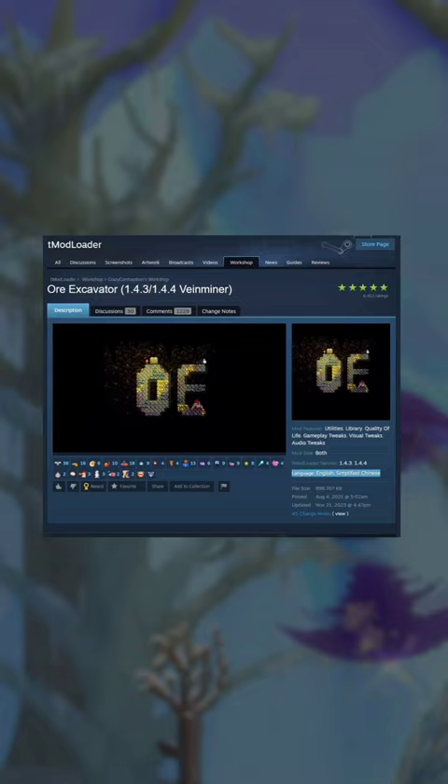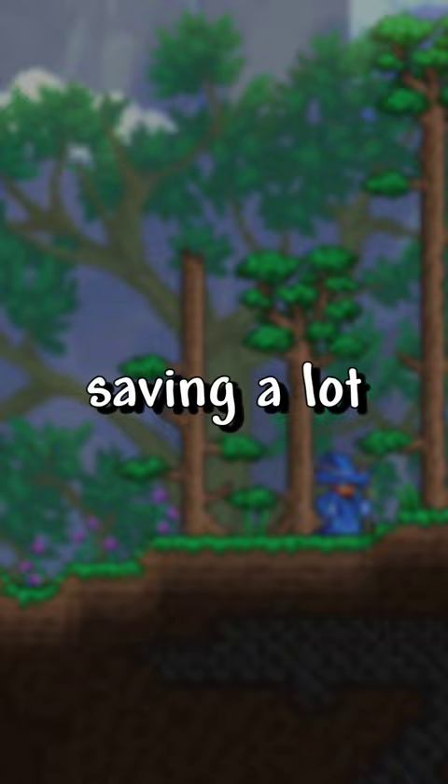After that, we have Vein Miner, which allows you to instantly mine a vein of ore with a click of a button, which ends up saving a lot of time.